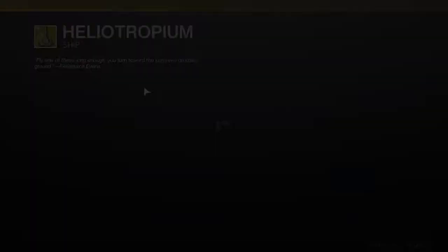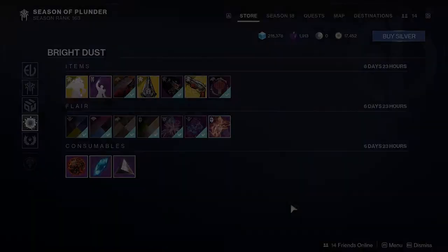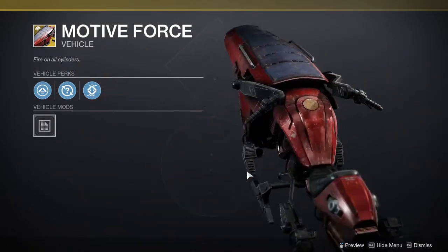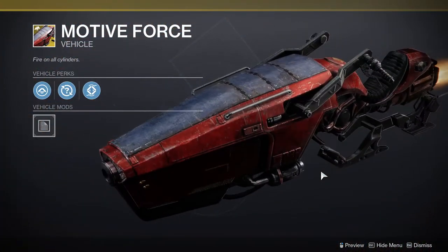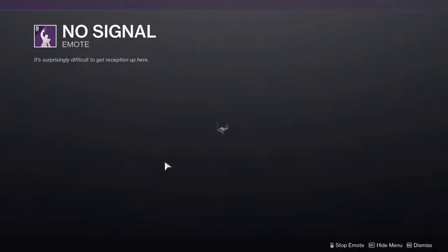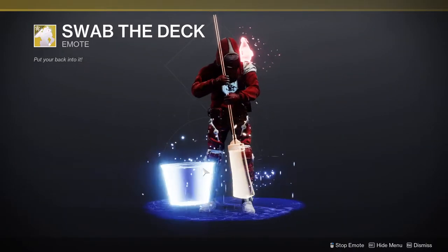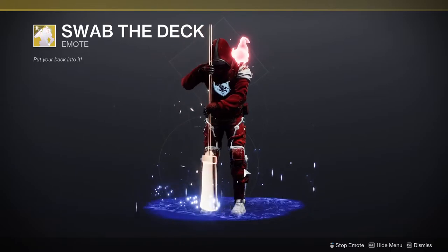We have Hellatrophy — or whatever you say it — I think it's ugly personally. We have Motive Force, which is the sparrow I use on my Titan because it's obviously Cabal-themed. We have No Signal, which is an emote that I don't really care for. Swap the Deck, which is from this season.